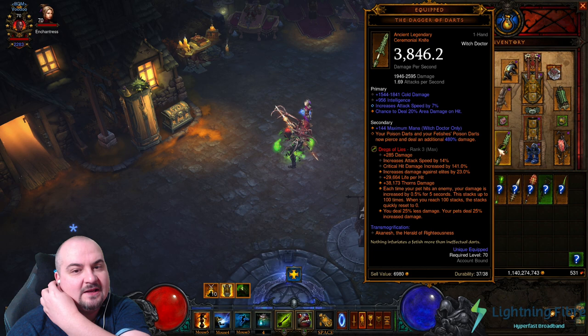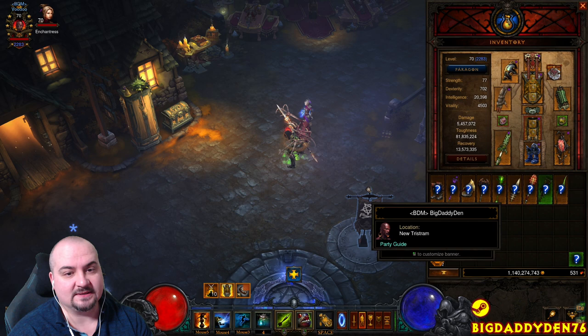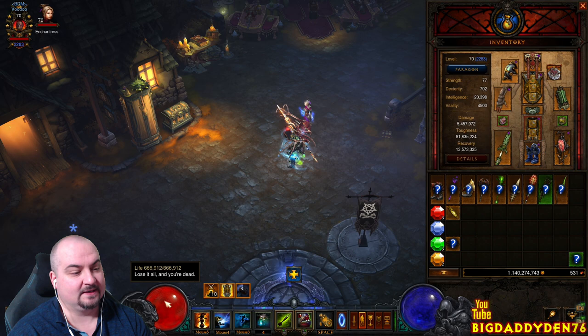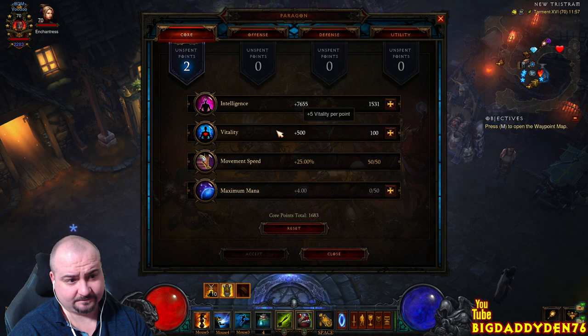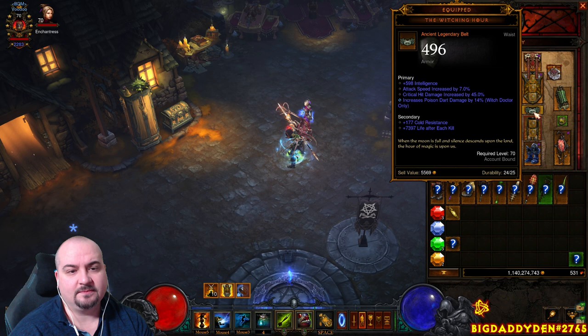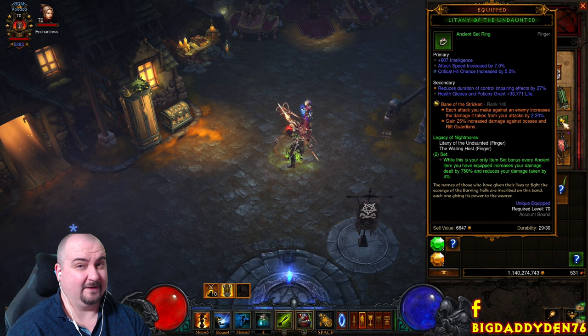For legendary gems in the rings: we use Simplicity's Strength, which increases damage of primary abilities like Poison Darts from yourself and your pets — your pets always hit for poison damage. Simplicity's Strength also heals you for 4% of your maximum health pool. You should be rocking about 750-800k health. For the second ring gem, use Bane of the Stricken, which lets you stack damage onto the Rift Guardian. Without this gem the Rift Guardian will take forever to die, unless it's one that summons enormous adds like Houndling or Saxtris.